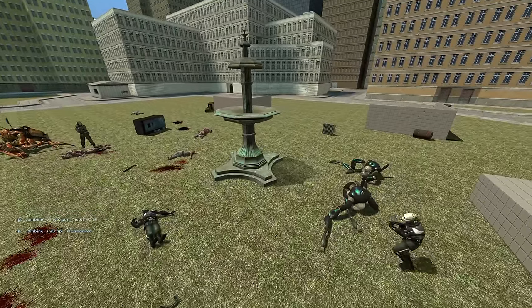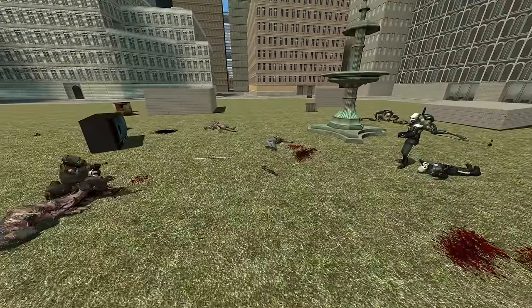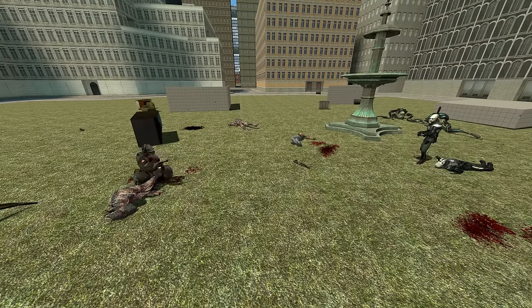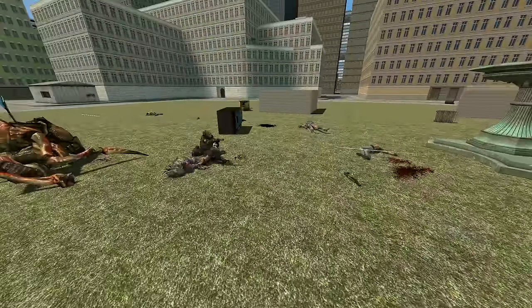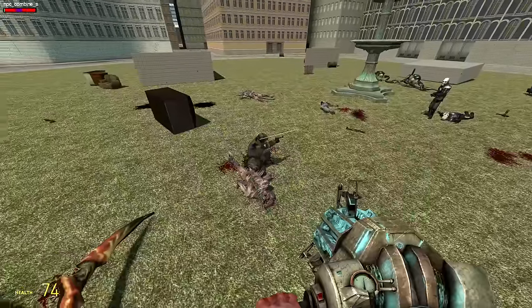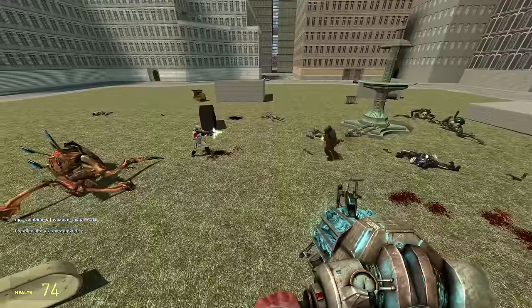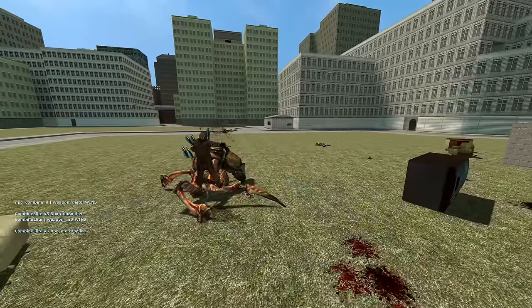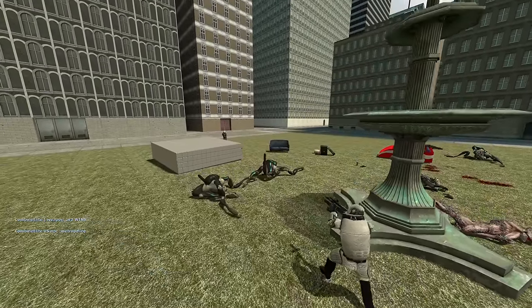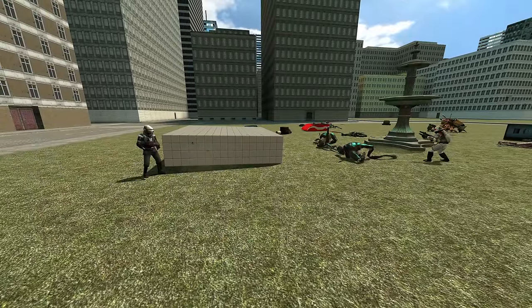Now we have the combine guard versus the metro police officer — one has a pistol, one has an SMG, so this might actually be good for the officer. Although he is shooting like a stormtrooper and missing almost every shot. There is a health difference between them, so that could be the deciding factor. They are both shooting like absolute amateurs, but the combat soldier ends up winning. Then we have the elite versus the shotgunner — the shotgunner is smart getting in close, but it's not enough. It's worth noting the distance that certain NPCs spawn from each other, because the shotgun is going to be better close up — and I believe you can change the spawn distance parameters.